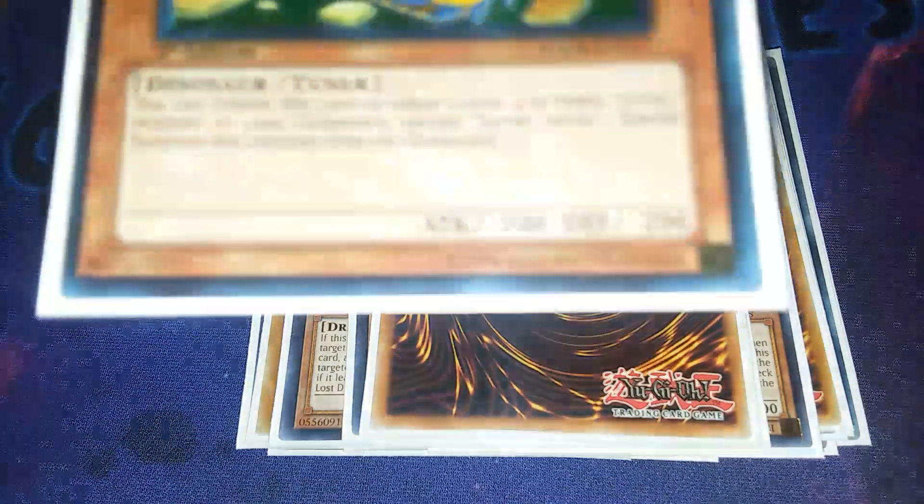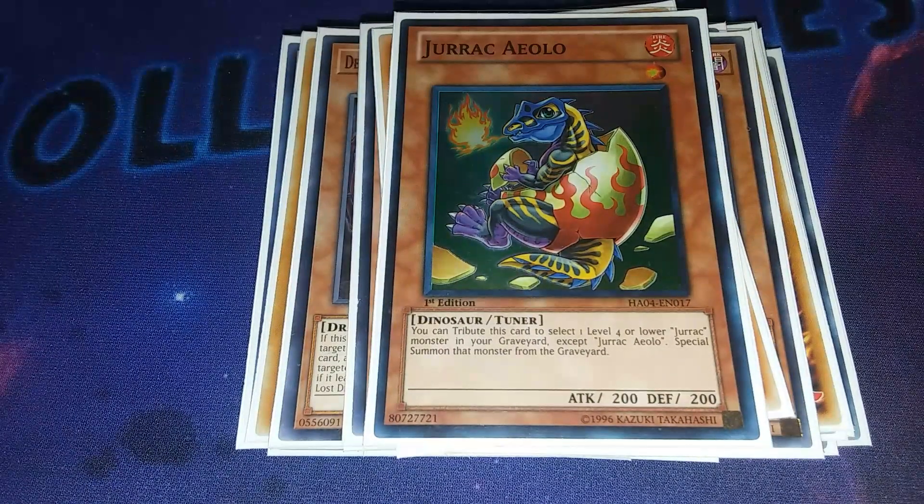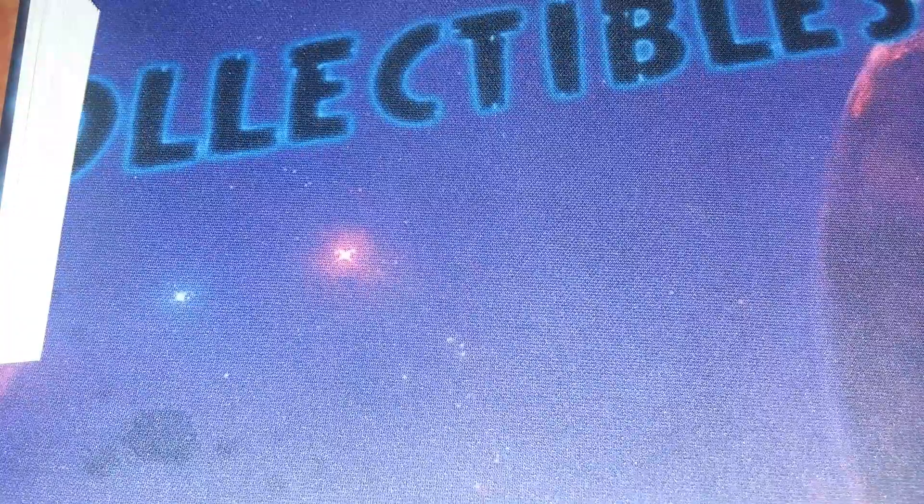For the last dinosaur monster before we go into hand traps: one Jurassic Alo, a unique level 1 tuner. I didn't see any reason not to play it because this deck lacks a lot of level 1 tuners - I played three other ones and we're about to get into them. That's it for the monsters. Now with playing a 60-card build, you can afford to play more hand traps, and these are the ones I chose after watching many deck profiles.